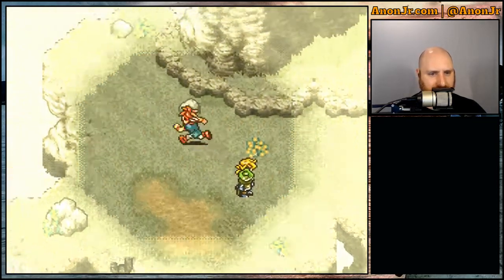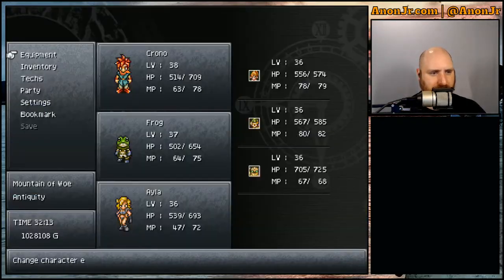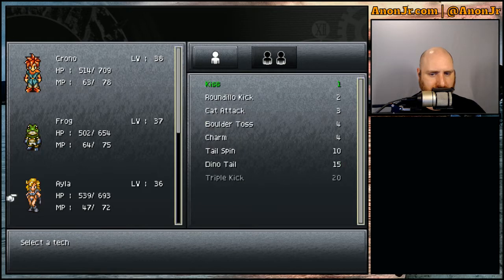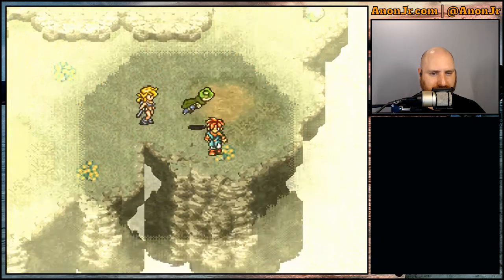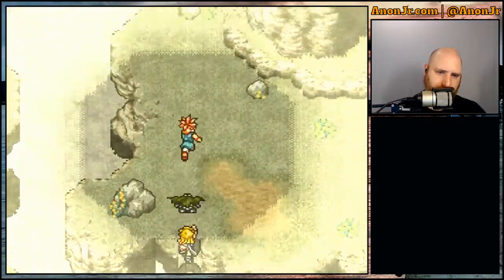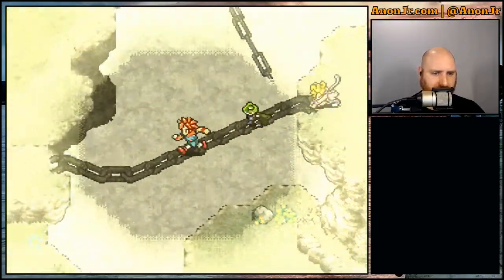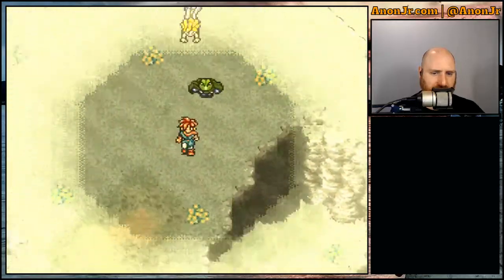Ayla learned her next tech! What's she got after this? Next is her triple kick, which — yeah, that should be her last one, and that's going to take another 960 tech points. Yikes. Seems like I should — I'm trying to glance at a very pixelated version of the map.